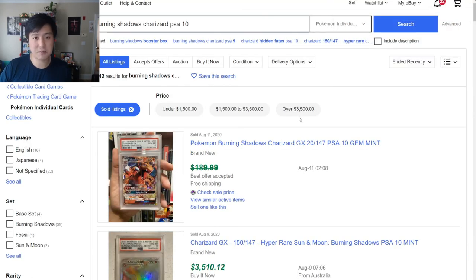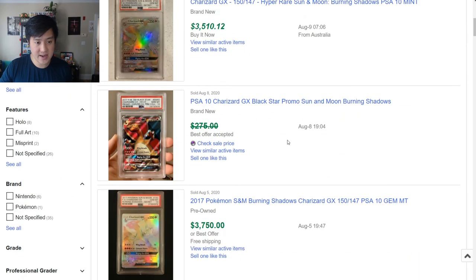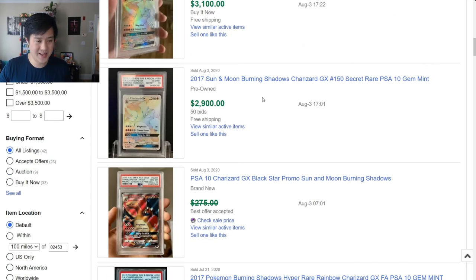Last thing — let's take a look at Burning Shadows Charizard. I always like to compare how this is doing with Shiny Charizard. Burning Shadows — we do have good evidence they've been restocked at some big box stores like Walmart and Target, so the ETBs are available again. Let's find a PSA 10 — and what's that going for? $3,500 sold listing from Australia. So close to $4,000. That's crazy.